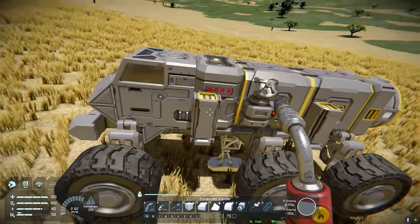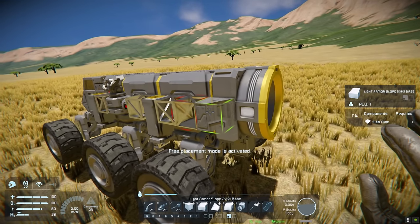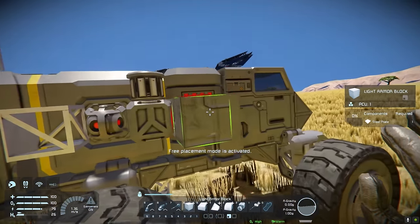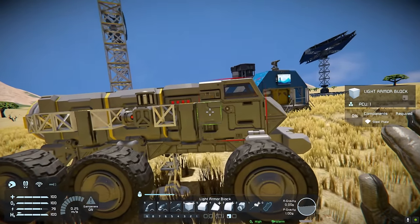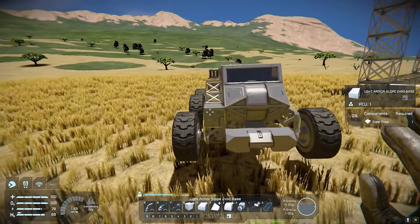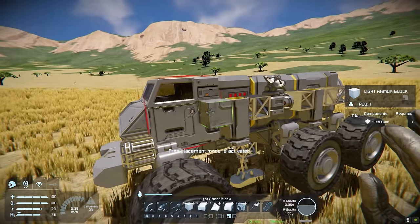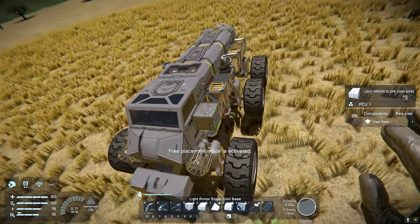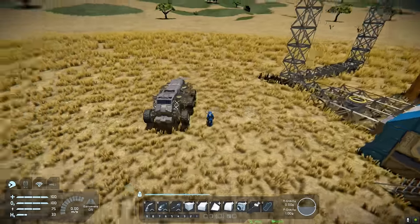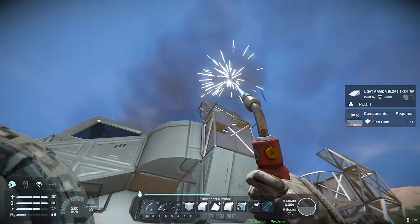We've got a nice chassis now. For the top part I'm just going to add some blocks in here, and then at the end we'll have something to cover up the conveyor port. At the front we'll have a gradual little slope down into maybe a spotlight block. You can do whatever you want with your rover — I'm just giving a little example here. Just adding some bumper plates to it.